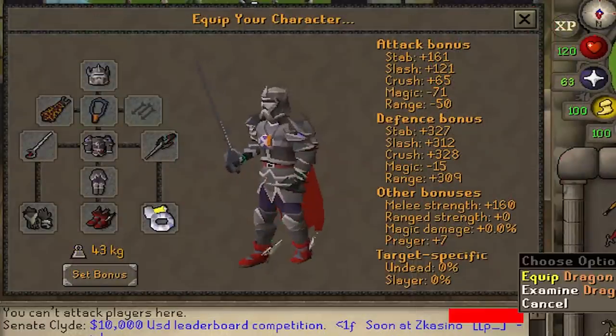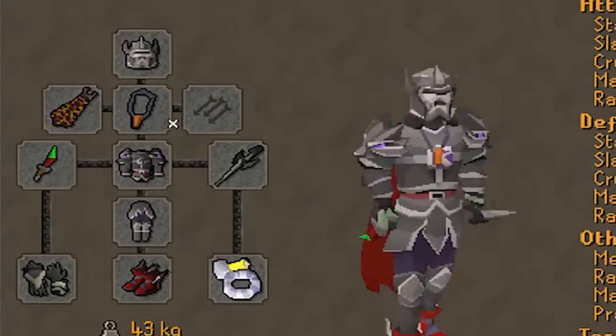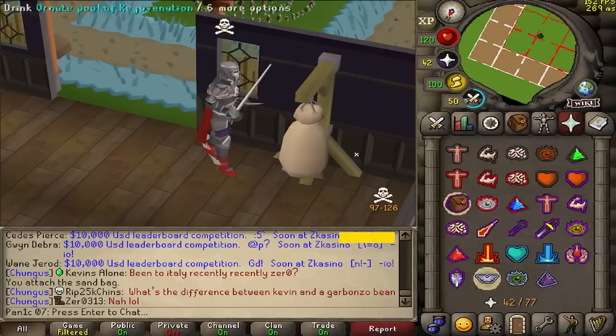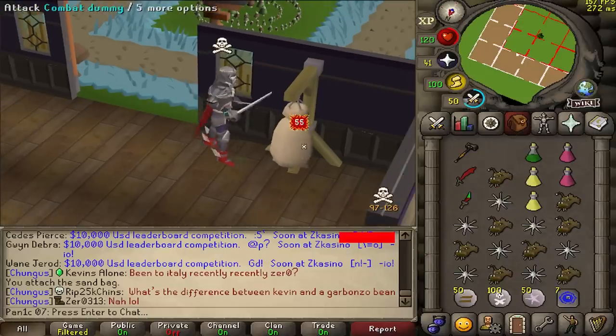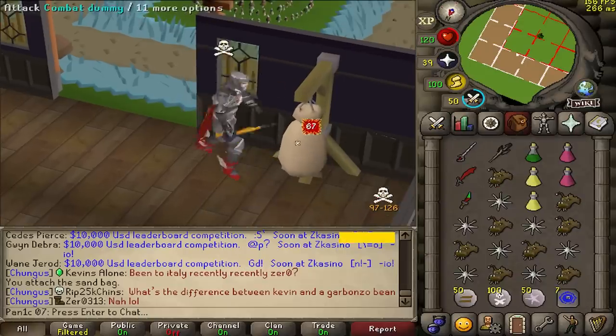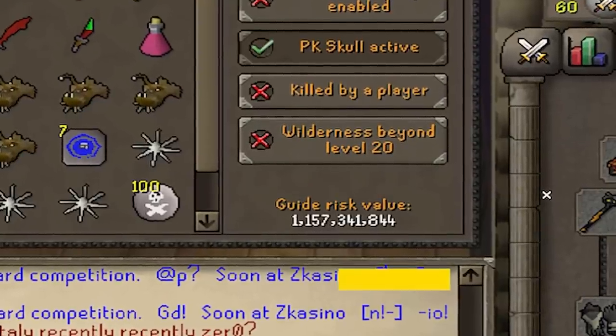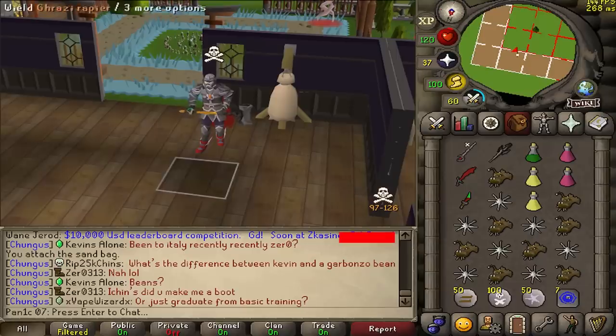Today we're going to be skulled in full Torva and we're going to be using the Dragon Dagger. In this setup we can hit a 49-49 with the DDS, which is the goal of the video. You can also hit a 55 with the Rapier, into the 67 with the Elder Mace. Now unfortunately we are risking 1.15 billion in this setup, so hopefully we do not die.